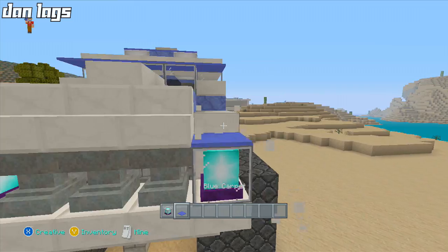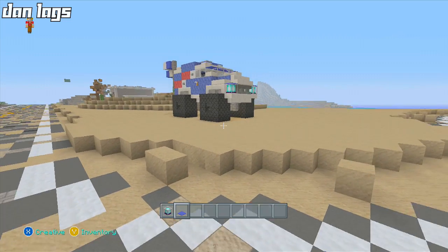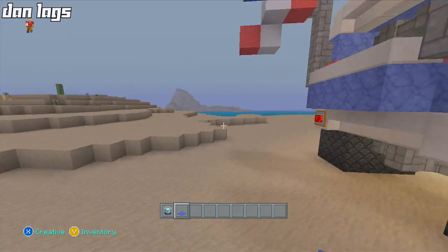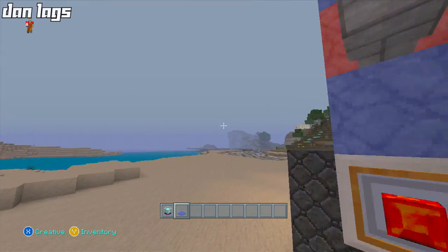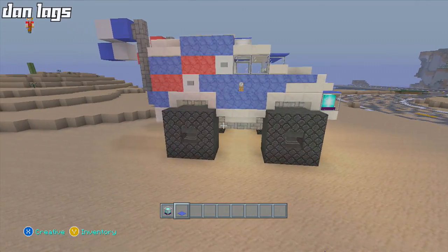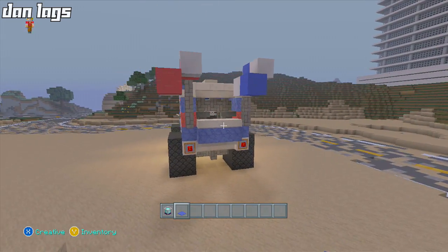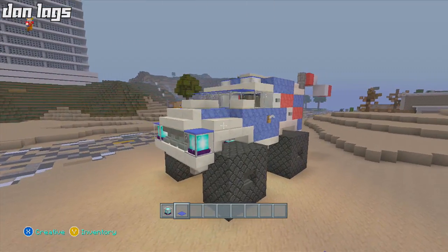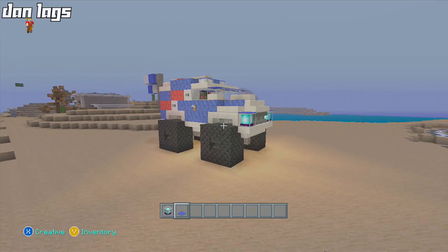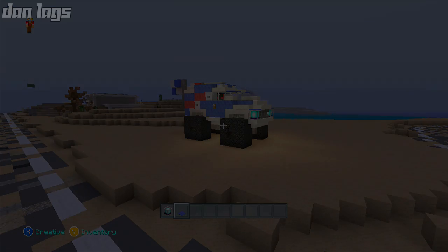Up front, you can swap out the blue stained clay with beacons and place some blue carpet above. There are several options for the headlights. And there is the Liberator — pretty much finished! You can put a sign on the back that says 'Liberator' if you want. Make sure you have pretty wide roads for this vehicle since it's a big car. Thank you very much for watching — it's been Dan Laggs. Give it a like if you enjoy it and I'll see you guys next time, peace out.